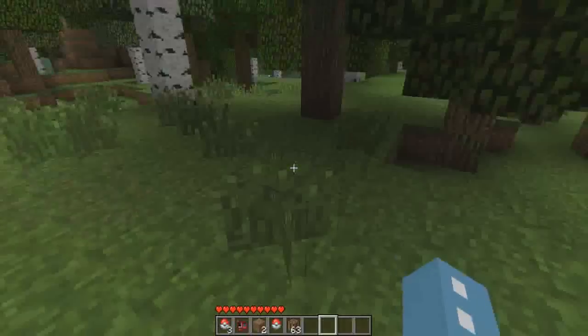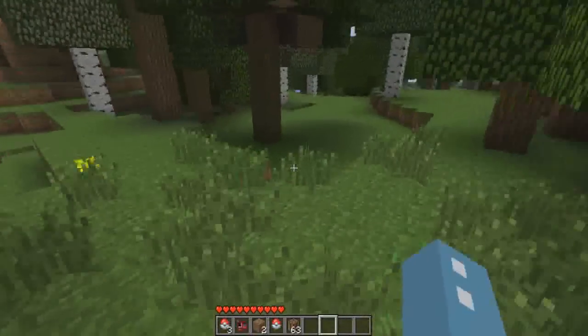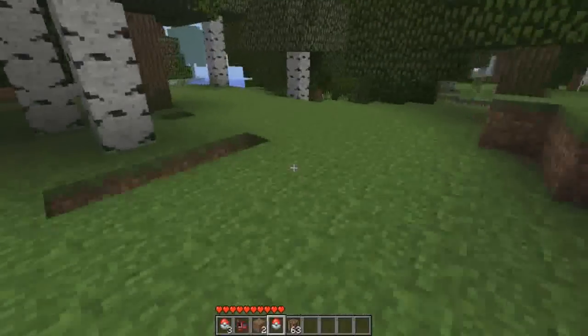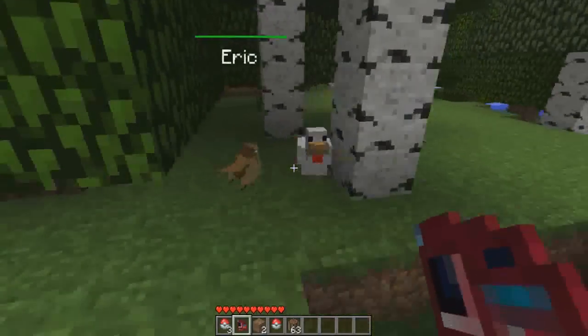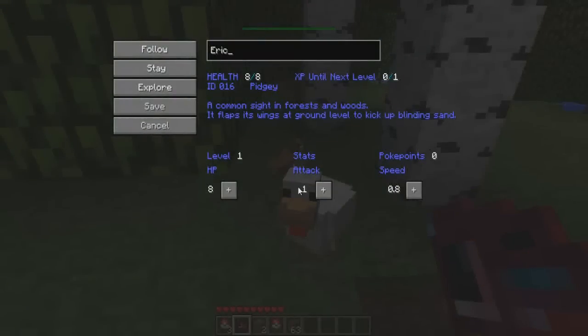Let's see what we can find — let's go deeper into the woods. Let me throw the Pidgey out and check the Pokedex real quick. Pidgey is level one. HP is eight, attack one, speed zero point eight. But when you get more levels you can increase these stats too, which is really cool. For that you of course need Rare Candies, although I'm not really sure how you can make those. With the Too Many Items tool I can get them anyway.